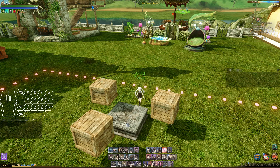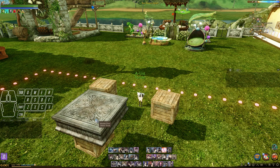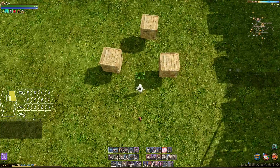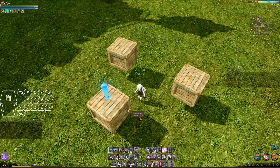Now I will show you how to make another type of item float. This applies for any type of item that can be put on a large furniture. As you can see, your character has to be in range of the item you are trying to put down for it to work.